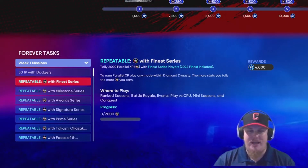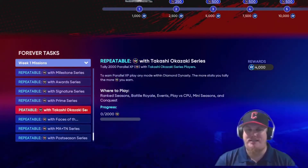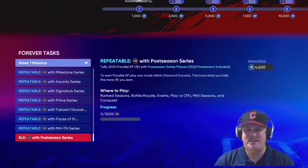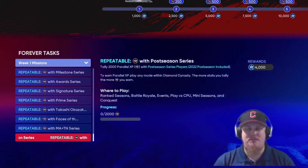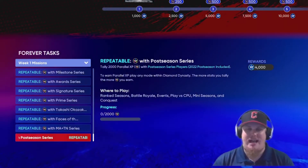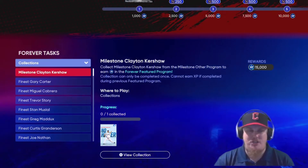There are a ton of repeatable milestones — you're going to need to take Finest players and earn 2,000 parallel XP. Milestone players, Award Series, Signature Series, Prime Series, Takashi players, Faces of the Franchise, monthly awards, TOPPS NOW players, and the Postseason Series — including the 2022 postseason. Each earns you 4,000 XP, so get some games in and build your squad.